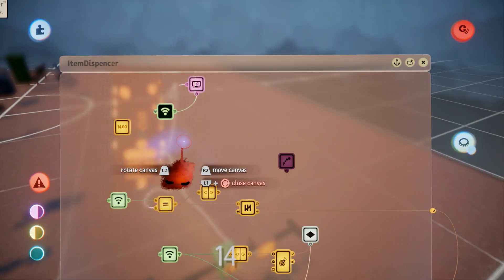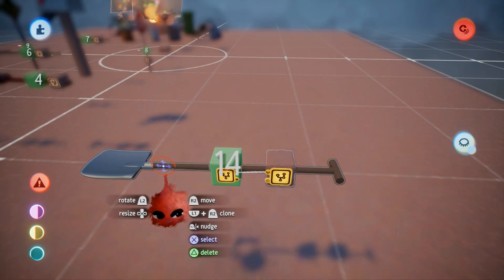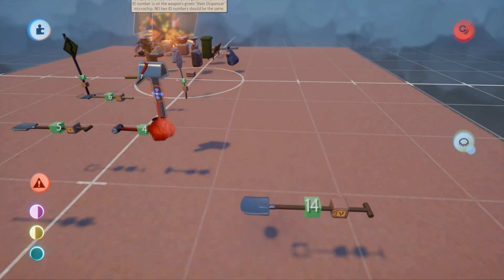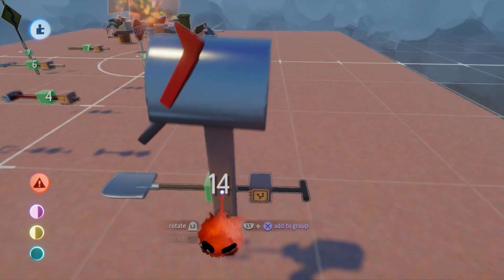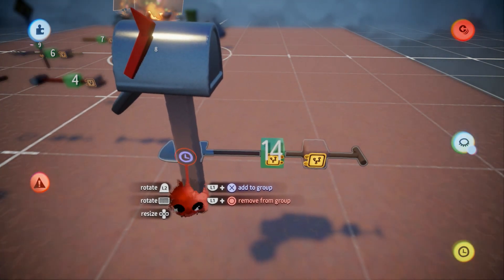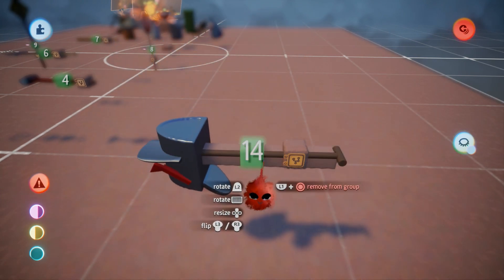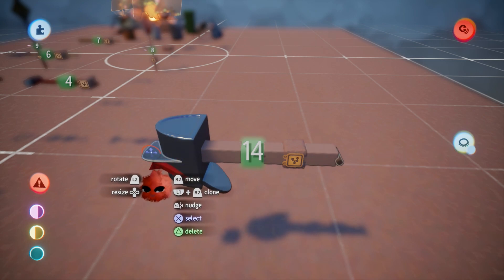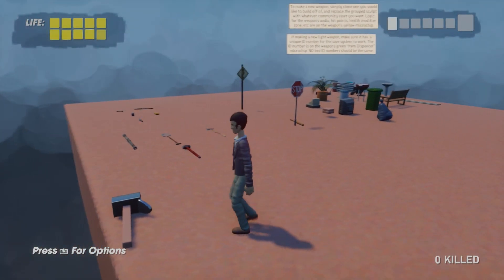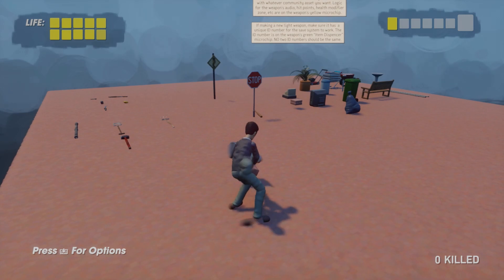I'll make the ID number 14 — that will make the save system work. Next we want to change the actual weapon itself. It's a shovel right now, but I'm going to change it to a mailbox that I've imported. I'll scope it into the weapon object until it's in the same group as the shovel, then we line it up. This is not going to be perfect, but it's just an example. I delete the shovel, and when I go into play mode I can pick it up. Now we have a mailbox weapon.